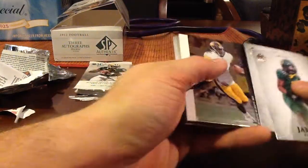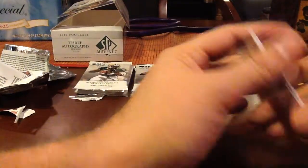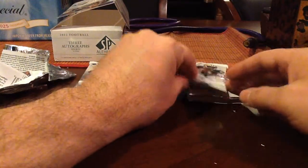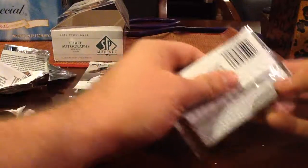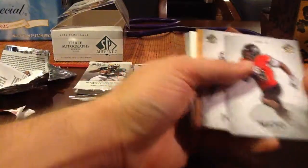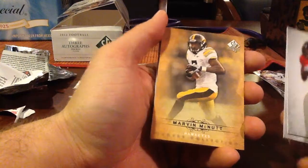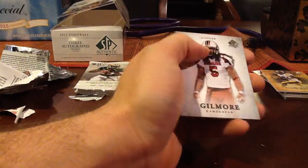Another Marvin McNutt — the SP version. He's on the Panthers now. This is a fatty — this might be the hit. Just a canvas. Another Marvin McNutt — so we got all his inserts from this box, that's crazy. It's a Marvin McNutt box.